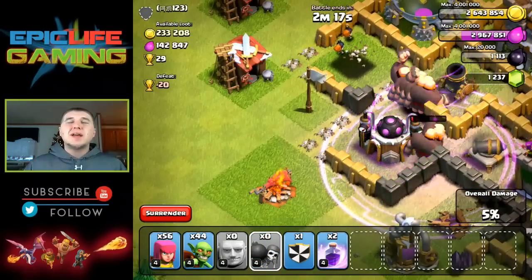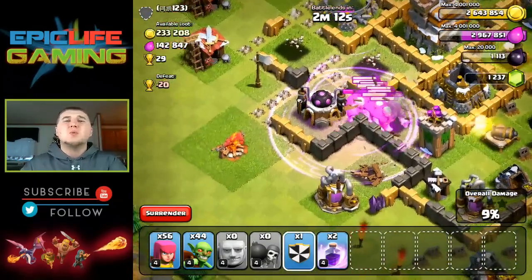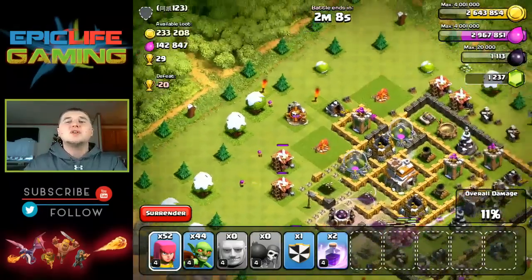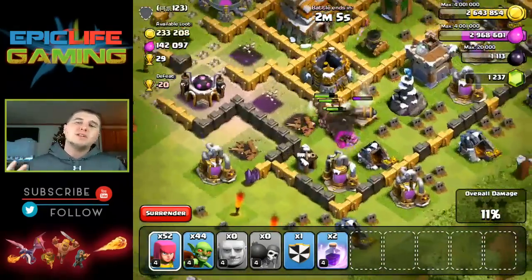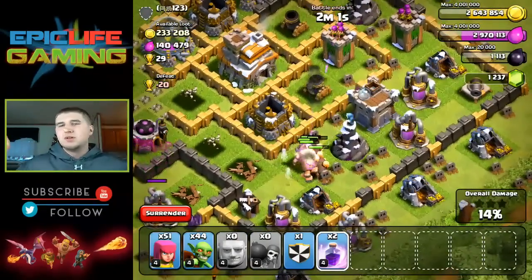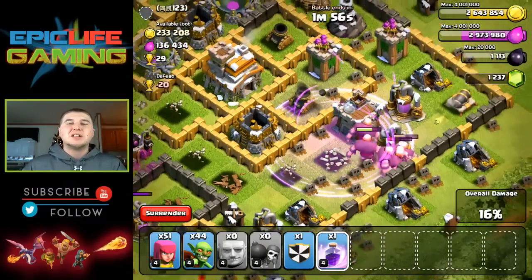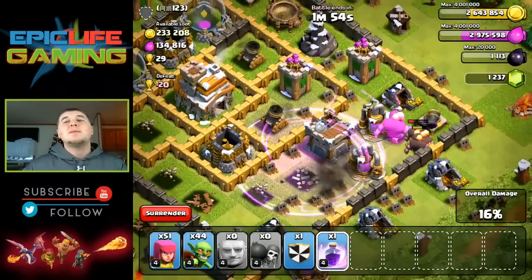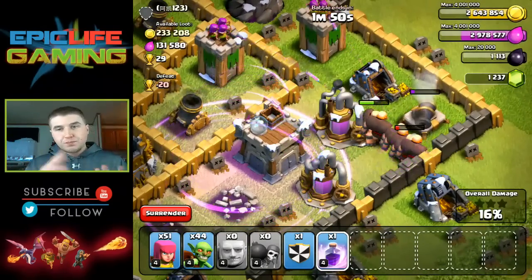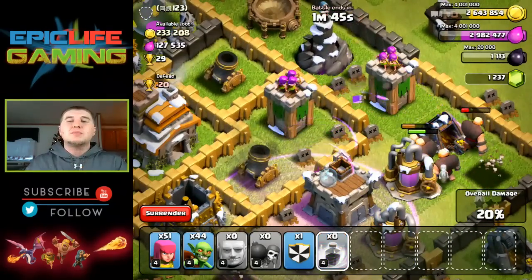I'm not really worried about my elixir. All I have to upgrade with my elixir on my base is my dark elixir drill, and that's only 1.5 million in elixir. So all I'm really focused on is gold. I'm going to be dropping spells all the time in this video — it doesn't really matter to me. I'm not trying to save any elixir because I'm already double the amount I need for my dark elixir drill. It's the last thing on my Town Hall 7 base for elixir that I need to upgrade.